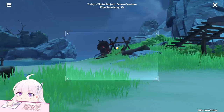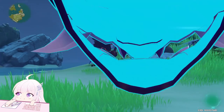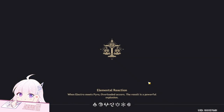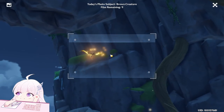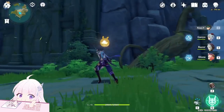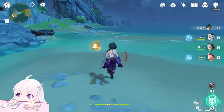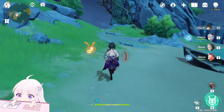You can see Healatures are counted as brown creatures. Let me also check the Ruin Guards — are those brown creatures? No, they are not. Also the Geo Hypostasis — the small, medium and boss versions are brown creatures as well, but I will show you later.